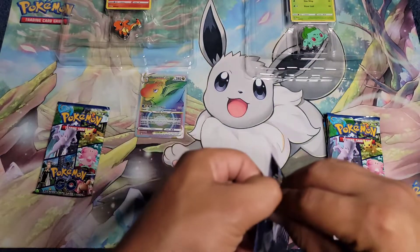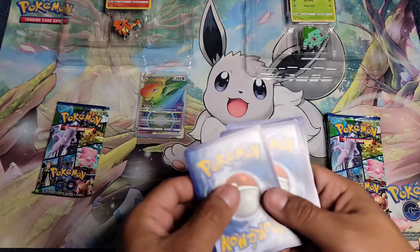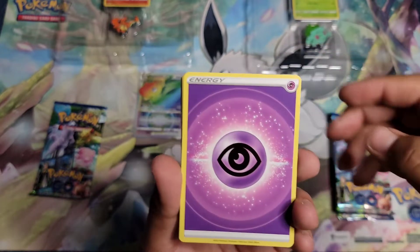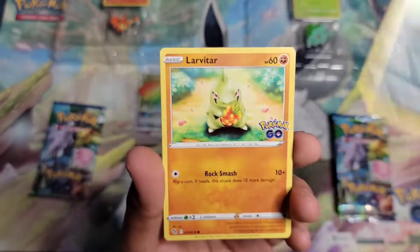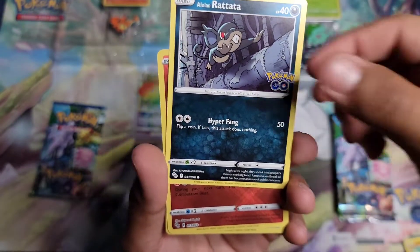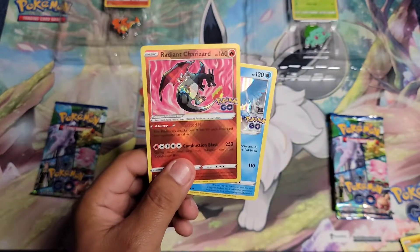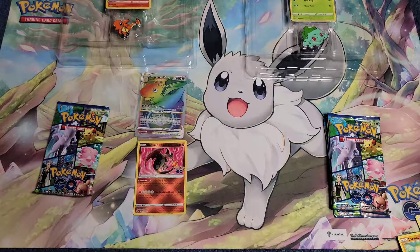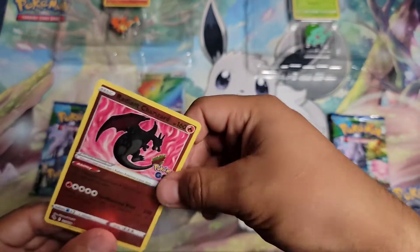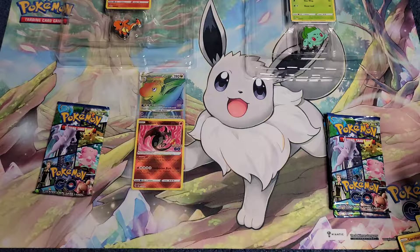Moving on to Charmander pack two. The only alternate card I'm still missing is the Mewtwo — I already pulled Conkeldurr on my own time. Pack two pulls: psychic energy, Egg Incubator, Camerupt, Rare Candy, Ambipom, Alolan Raticate, Larvitar — and a Radiant Charizard! This is my third Radiant Charizard, and who doesn't want a shiny Charizard? This is packing heat — literally!